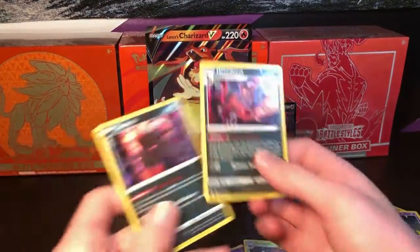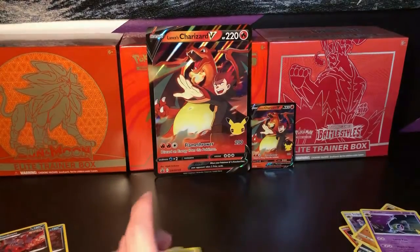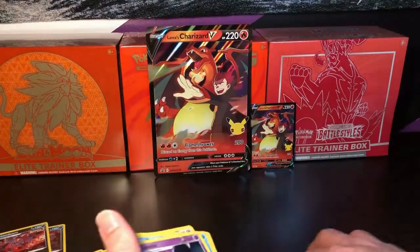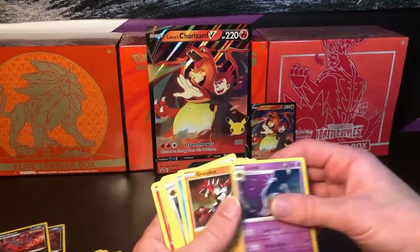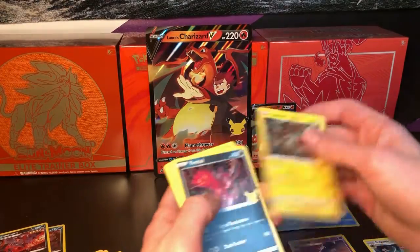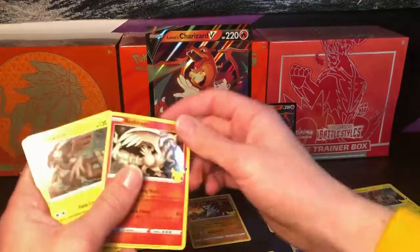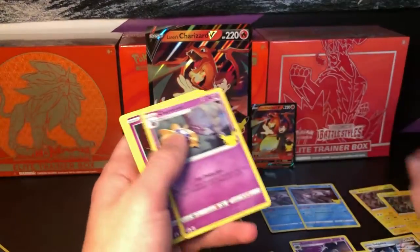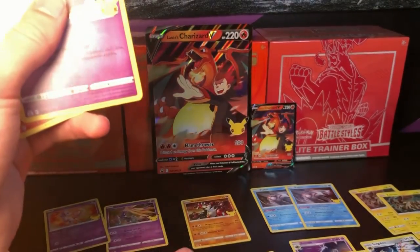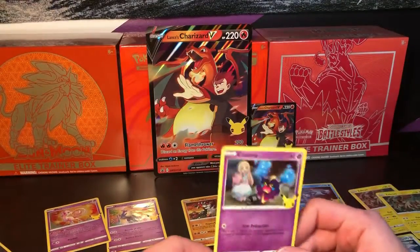Here are the two holos we got from the packs — and they're both dark types. To go through these quickly: we have Vaporeon, Palkia, Lunala, Groudon, another Palkia, Yveltal, Solgaleo, Zekrom, Yveltal, Xerneas, another Lunala, Reshiram, Zekrom, Cosmog, Cosmium, Cosmog, and then another Reshiram.